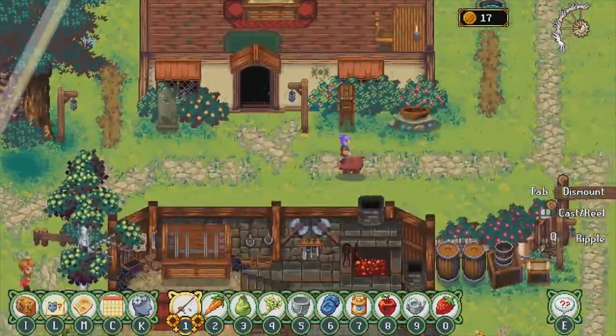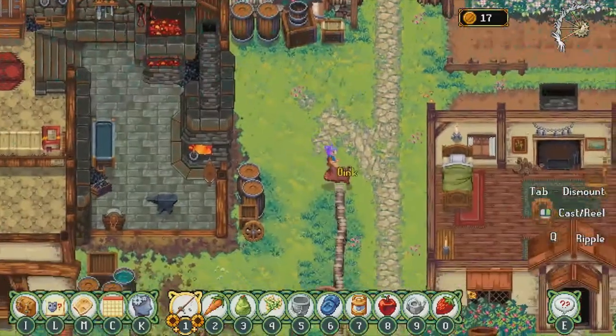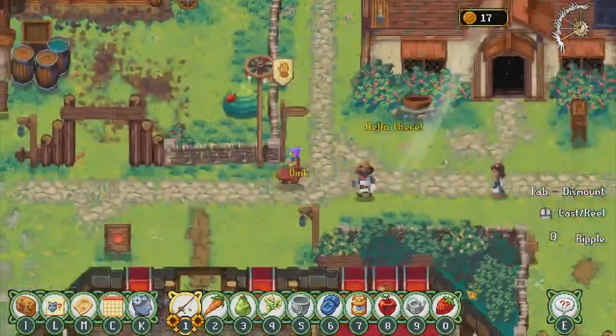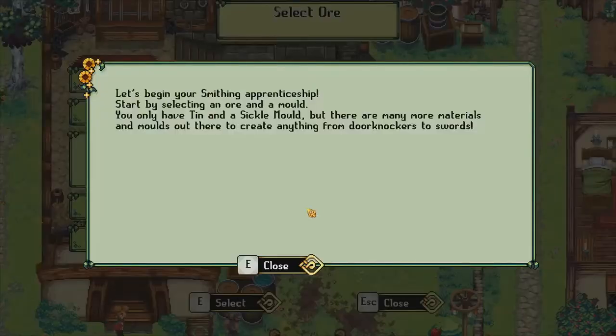Oh cool, so that's for when we're old enough to actually buy shops and make this place ours — take over the economy one building at a time. Okay, chain. Let's begin your smithing apprenticeship. Start by selecting an ore and a mold. You only have a tin and a sickle mold, but there are many more materials and molds out there to create anything from door knockers to swords.